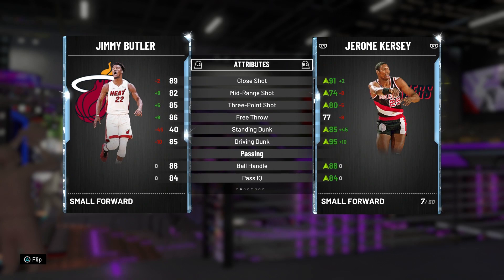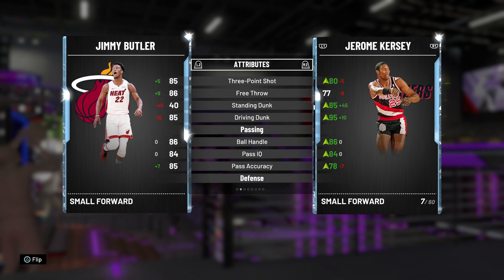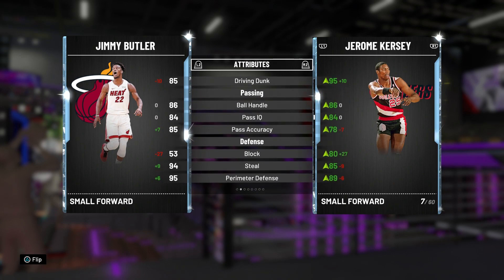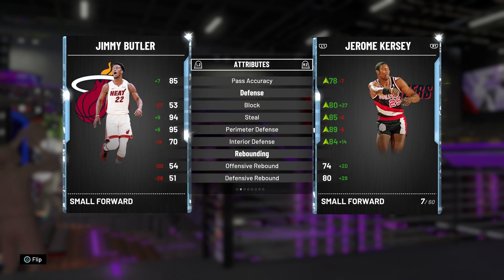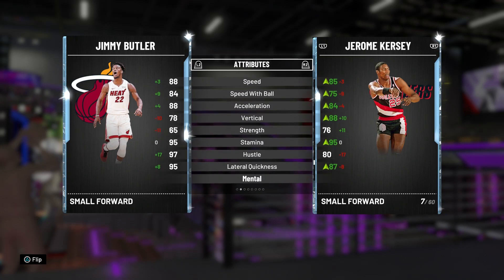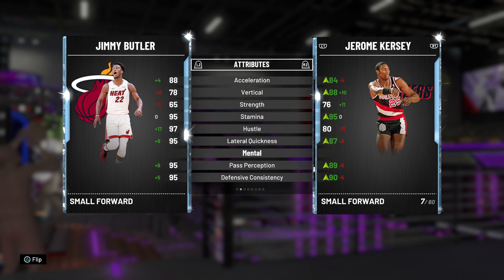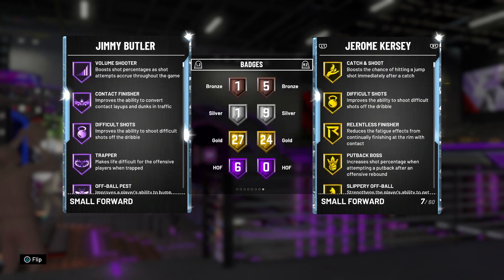Jimmy Butler has a driving layup of 94, post fade 82, pretty decent draw foul 90, mid-range 82, three-point 85 — not bad, and with a coach that can go up to like 89 or 90. Free throw 86, driving dunk 85. So he can shoot and attack the basket. Ball handle 86, pass IQ 84, pass accuracy 85. Perimeter defense 95, steal 94. Speed 88, speed with ball 84, acceleration 88, lateral quickness 95. He's going to be a great defender.